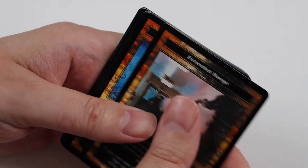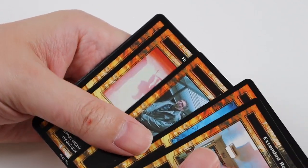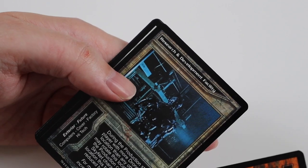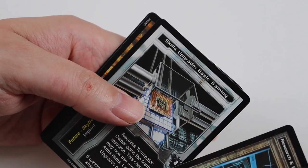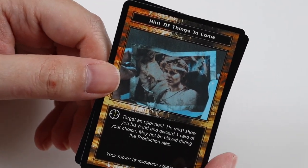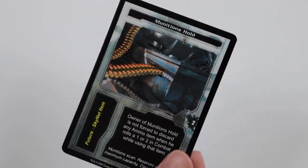In this pack we get Extended Range, Makeshift Barricade, Fearless, and Human Intuition. Uncommons of Killshot, Research and Development Facility, and Skills Upgrade Basic Training. Rare Card is a new one: Hint of Things to Come. And Common of Munitions Hold.